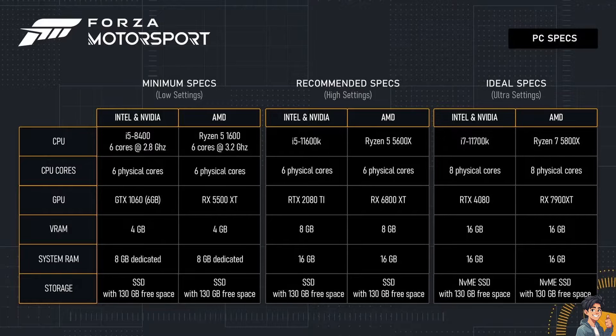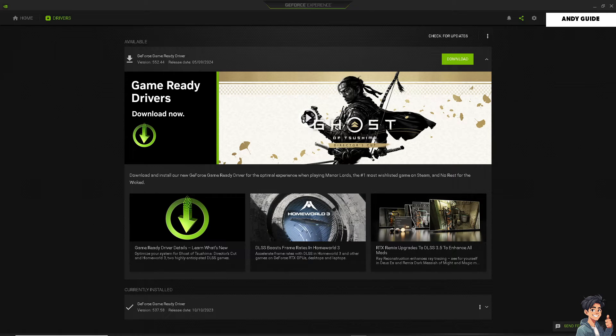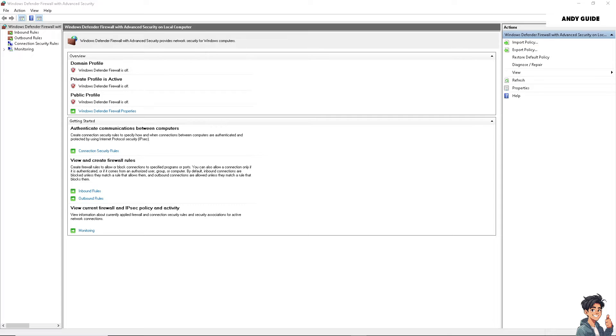In terms of performance, you might want to go to your GPU manufacturer's website for drivers. In my case I am using Nvidia, so I went to GeForce Experience, because outdated or corrupted graphics drivers can cause games like Forza Motorsport to fail to launch. You need to update your GPU drivers to the latest version on the official website. You can always check for updates if you're not sure, and once you have the drivers ready just click on the download option.